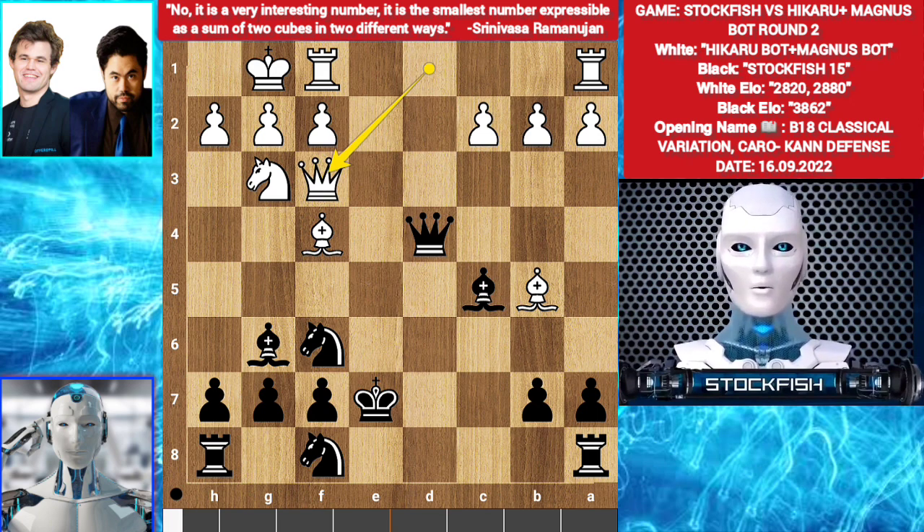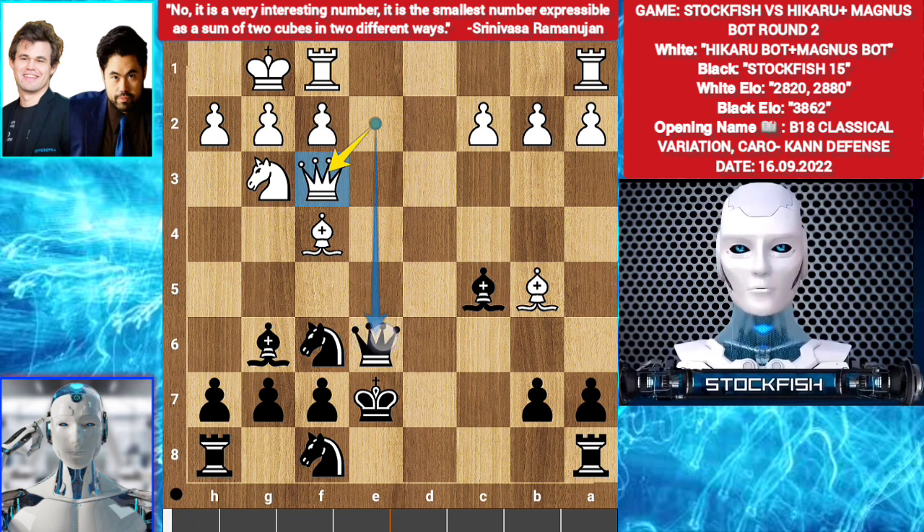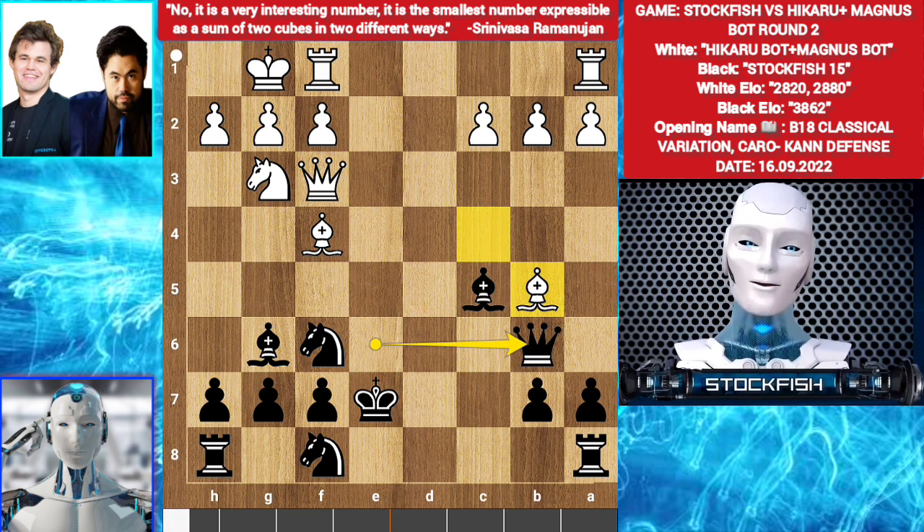Queen f3. Queen d5. Queen e2 check. Queen e6. Queen f3. Queen d5. Queen e6. Queen f3. They kept their powerful piece because they thought my king was exposed and could be attacked. I played queen b6 — I don't want to draw this game because I know I am winning.